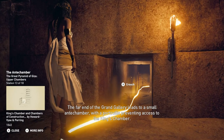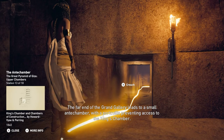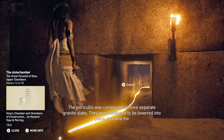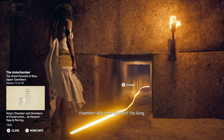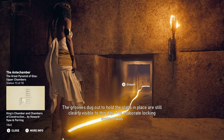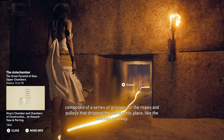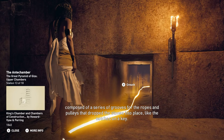The far end of the Grand Gallery leads to a small antechamber with a portcullis preventing access to the king's chamber. The portcullis was composed of three separate granite slabs, designed to be lowered into place and seal the chamber after the burial of the king. The grooves dug out to hold the slabs in place are still clearly visible today. The elaborate locking system was composed of a series of grooves for the ropes and pulleys that dropped the stones into place like the notches on a key.